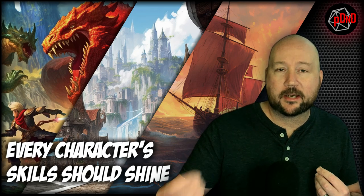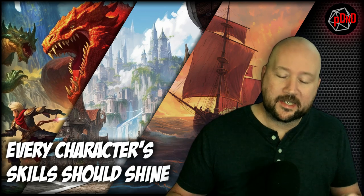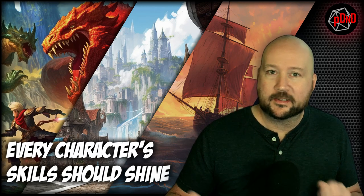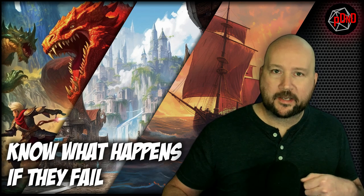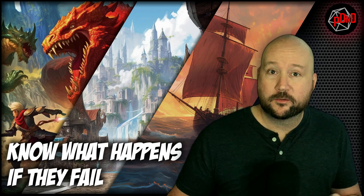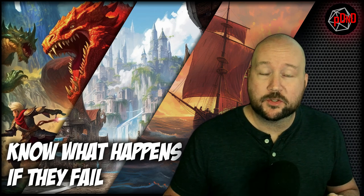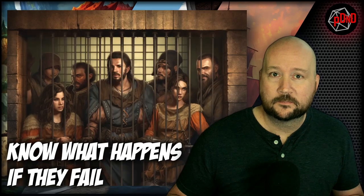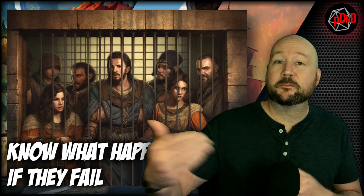Make sure there are obstacles that a rogue can get past and obstacles that a barbarian can get past. It can be really fun to split the party, especially if they have some sort of communication like sending stones. Once their plan starts rolling out, make sure you have a plan B — they should have one, and if they don't, you as the DM should have one too, because you need to know what happens when they fail. Dice rarely ever agree with our plans, and that heist mission might turn into a prison break the next session.